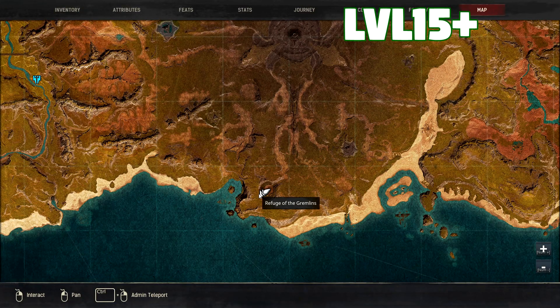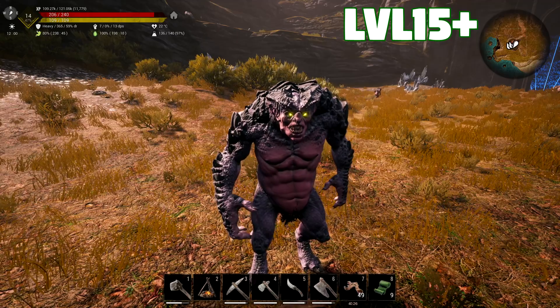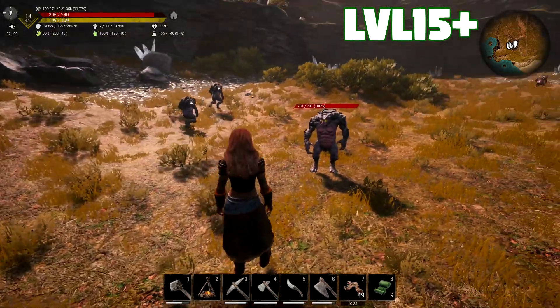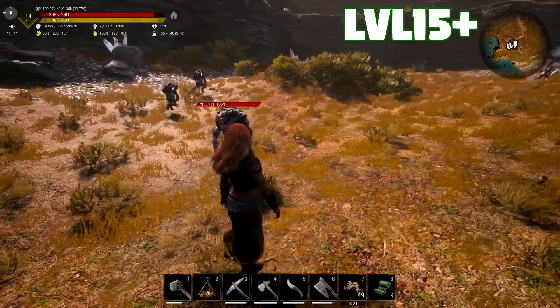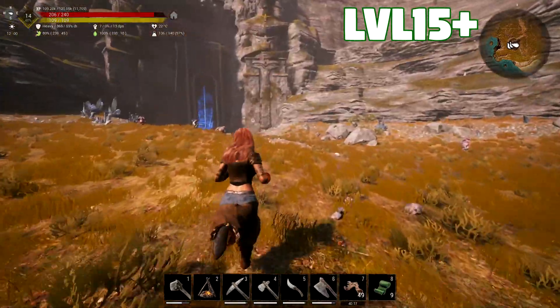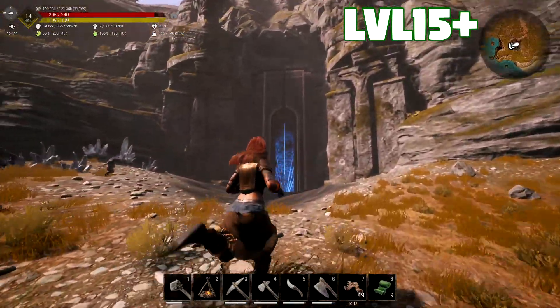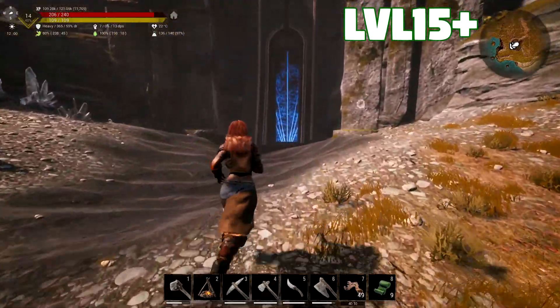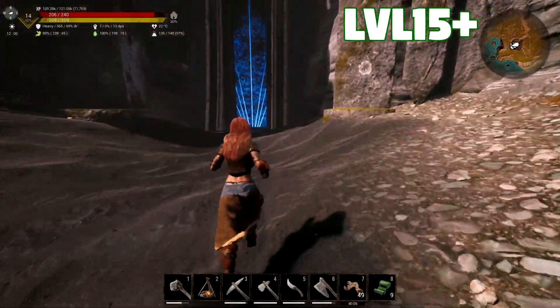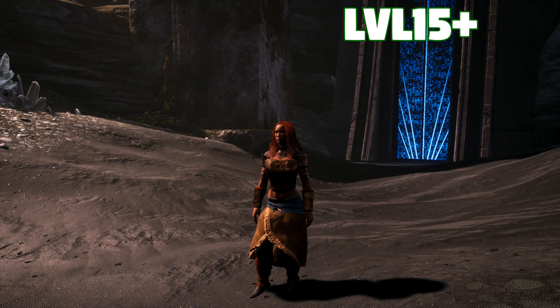We're going to start with Refuge of the Gremlins. This is a pretty low level dungeon that you can do, which is full of gremlins. The gremlins aren't really hard to take down at all — just bleed them out or step back a little bit and they're fine to kill, and they give a really nice source of material at first as well. The boss is the only thing you need to be worried about in these gremlin dungeons due to it having a sloppy attack, but as long as you dodge you should be just fine. So this is the one I would probably start off with.